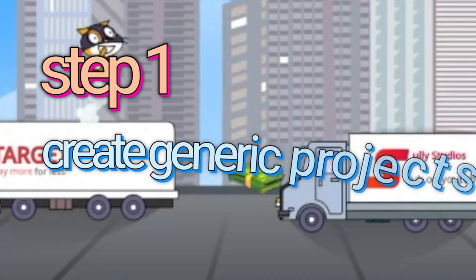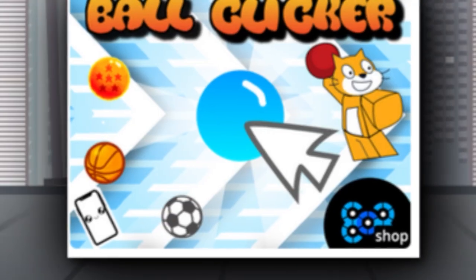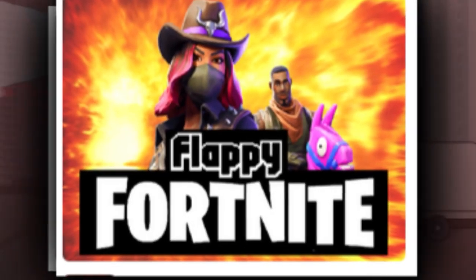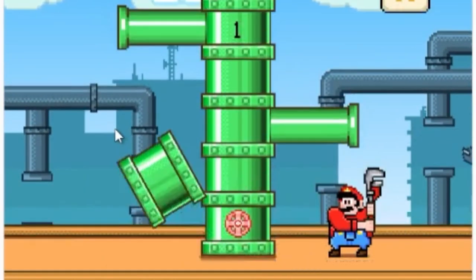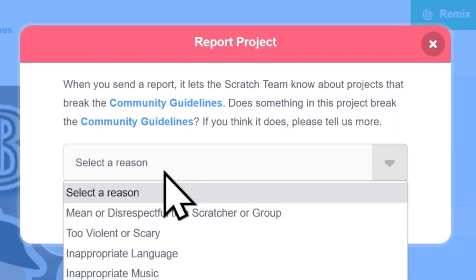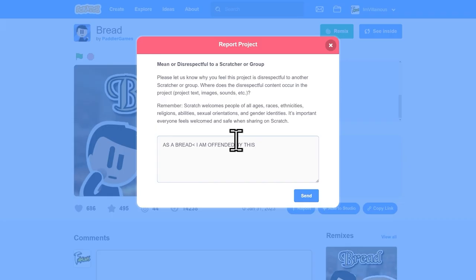Step 1: Create a generic project. You might be thinking, to get famous, surely you have to make a good project, right? WRONG! Your project has to be either a generic clicker, a platformer, or a Flappy Bird slash Fortnite ripoff. We don't want a unique project on the Explore page. Every once in a while, a unique project with days invested in it gets to the top — and that's where we come in. We must spam the report button to get it false-reported and unshared as fast as possible, so we can take the rightful place on the throne of the Explore page.